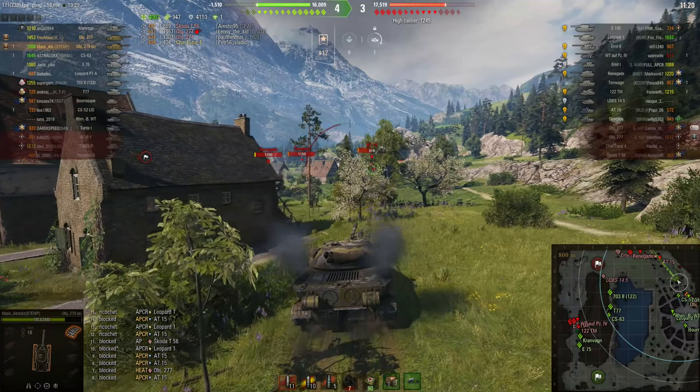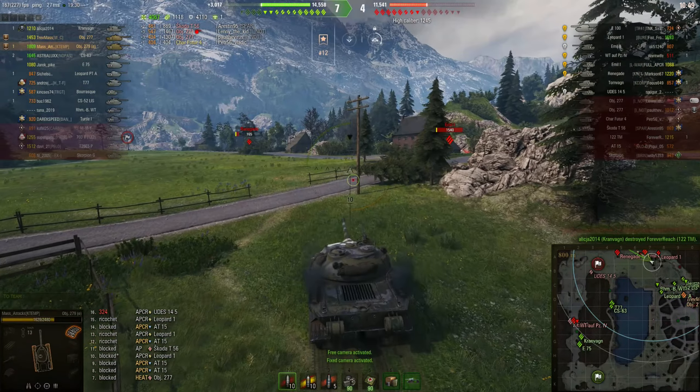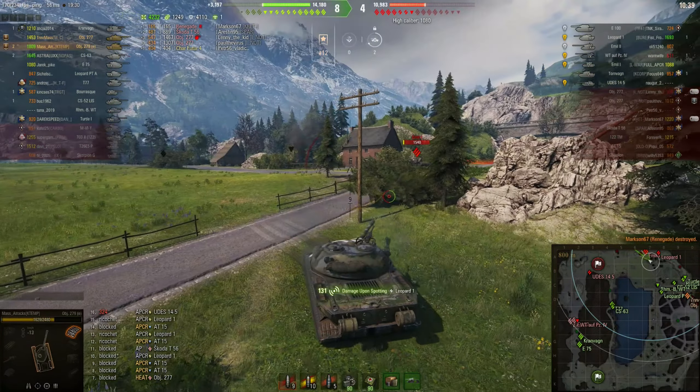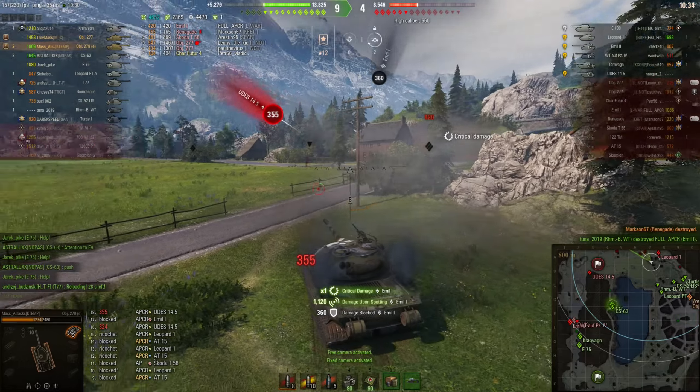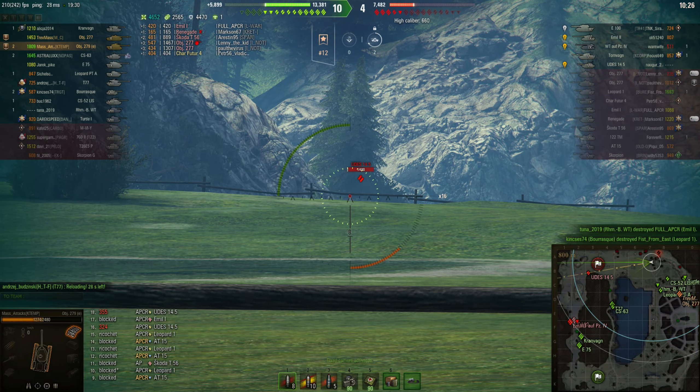My turret armour is amazing — I've got 330mm of armour on the front of the turret, but it does have two cupolas which are quite small. Then I've got 140mm on the side and 90mm on the rear, which allows us to just keep on pushing forward and spotting. Using the special improved configuration and the hardening, I've managed to get my repair time down to 3.3 seconds. And the chance to set us on fire is only 3%, so I can play super aggressive and not worry too much about taking shots.